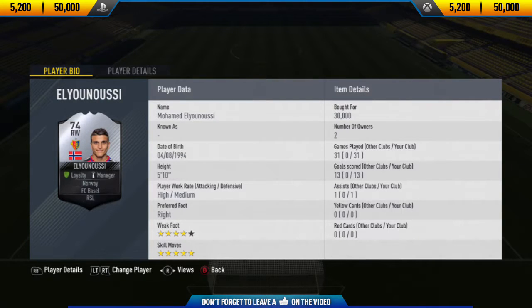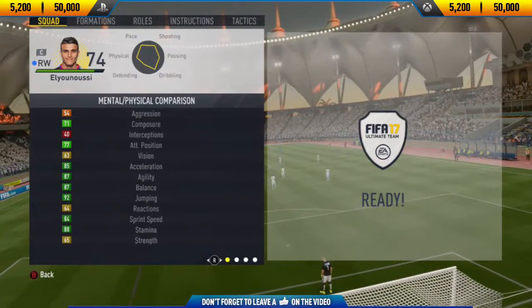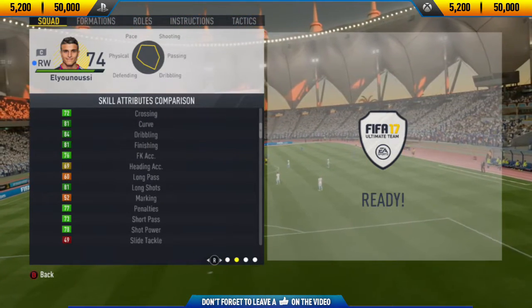Hi guys, Jason here and welcome back to a brand new FIFA 17 player review on my channel. In today's video, I'm going to be reviewing 74-rated in-form Mohamed Al-Yanusi. If you want to go and try this guy out for yourself and pick him up, his price range on both Xbox One and PlayStation 4 is 5,200 to 50,000 coins.